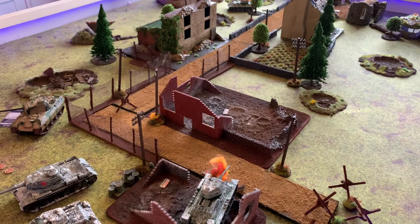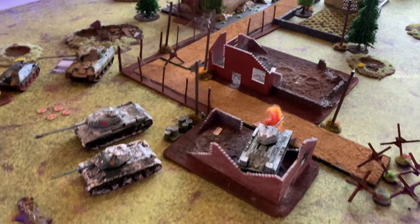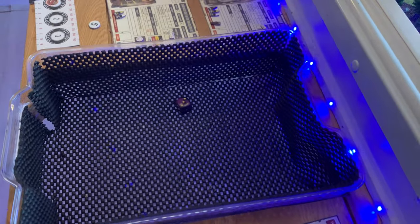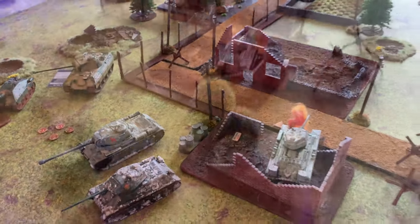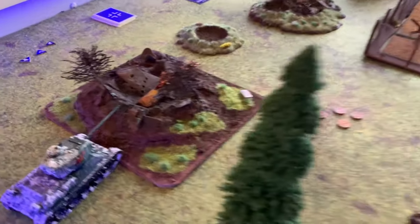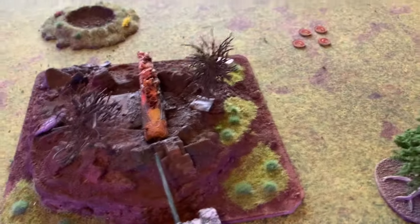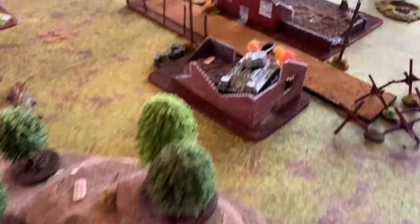We're rolling off this time for who's attacker and who's defender. After rolling, we've set up the field of battle after deployment. Me and JP are on the same team — I've got the T-34-85, he's got the IS-2. We've set up behind some pieces of ambush terrain and we're just potentially going to clear them as we go — hose them down with coaxials, maybe shoot some HE.